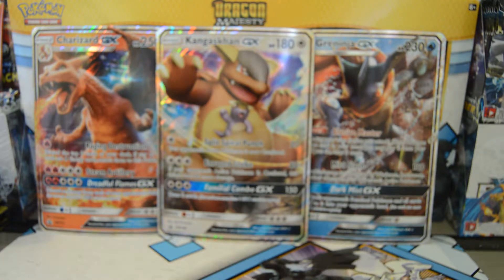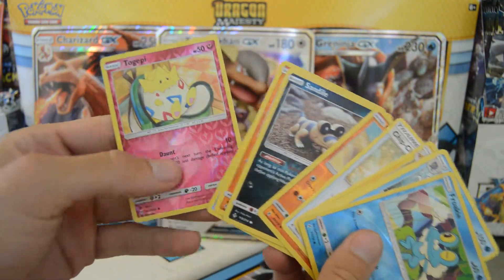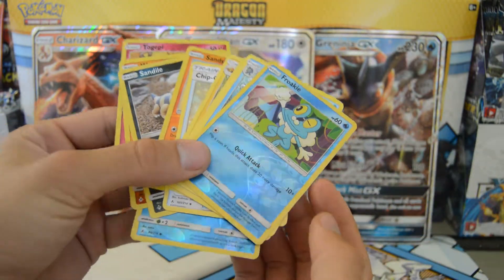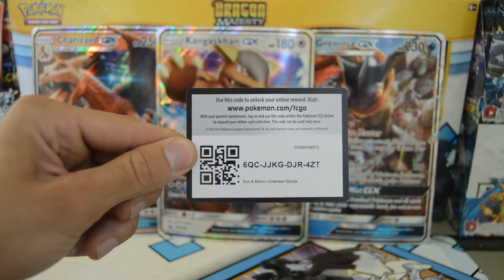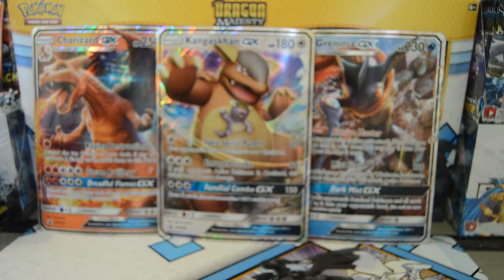Guys, this has been a very interesting pack. Let me know in the comments down below if that's ever happened to you — getting that many reverse holows in a pack. I've never seen it before; I'm not sure if it was messed up, but they were all reverse holographics. Very interesting, never heard of it happening before. Here is the TCG code for those of you that play. Have a good one and I'll catch y'all later!